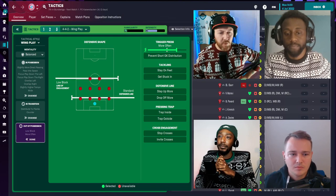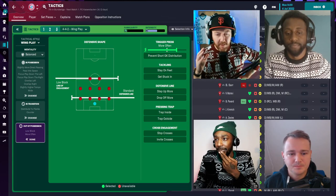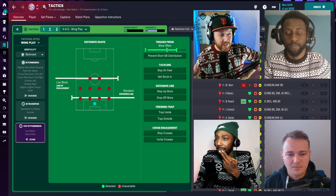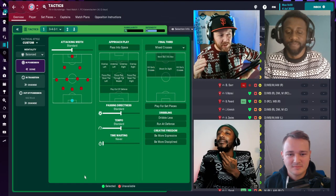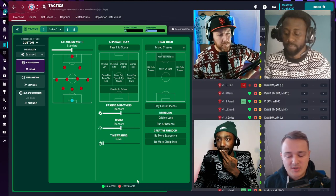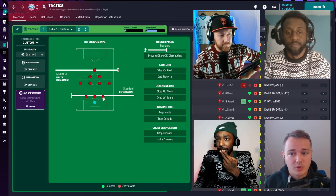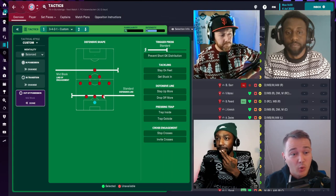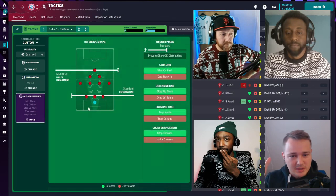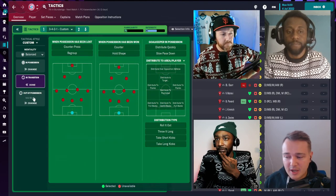When you first load FM23's tactics screen it can look overwhelming with options like 'trap inside.' But you don't have to press every button — leave things on standard defaults and players will trust their own instincts. The key benefit of starting minimal is that you can isolate one specific change, like the defensive line, and see exactly how that one adjustment affects your problem. If you make three or four changes at once, you don't know which one is causing the result you're seeing.